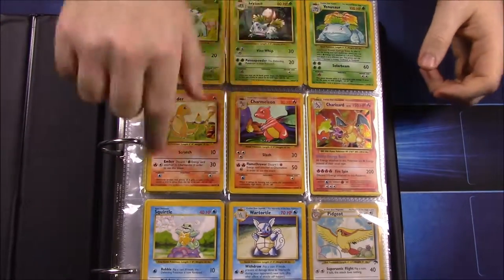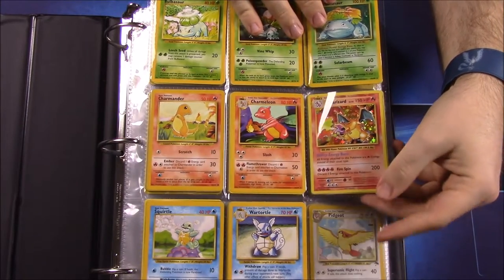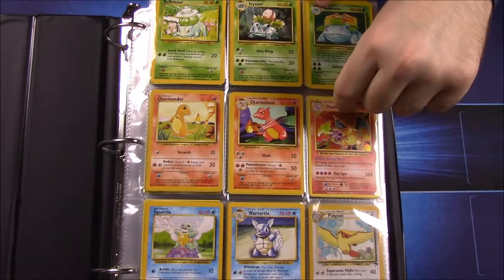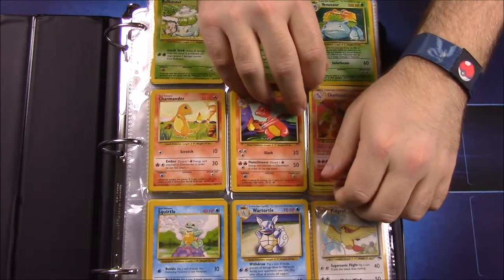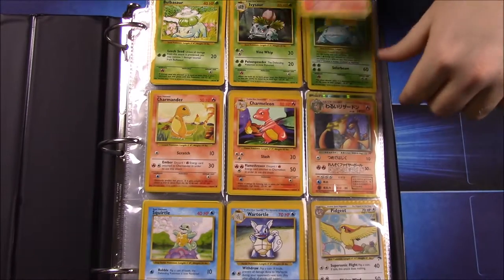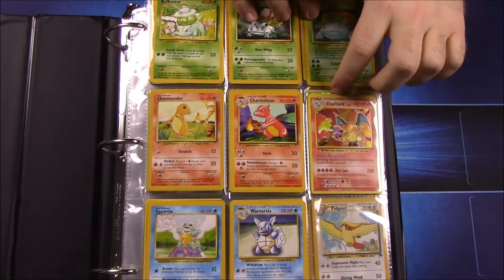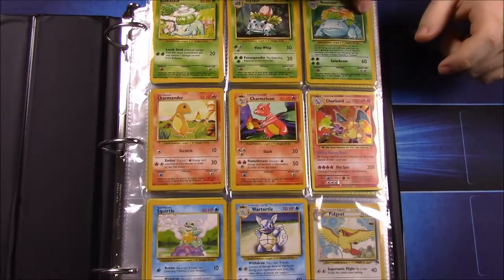Obviously I have the starters except for Blastoise, because I never got one — you'll see empty spots where I don't have cards. This is the new Generations Evolutions Charizard because I never had an original. The closest thing I had was a dark Charizard in Japanese and in horrible condition. That's why when I opened the Evolutions set and got the Charizard, I was happy about that.